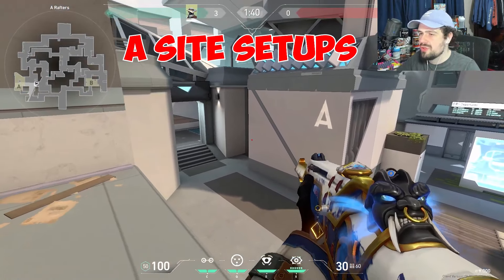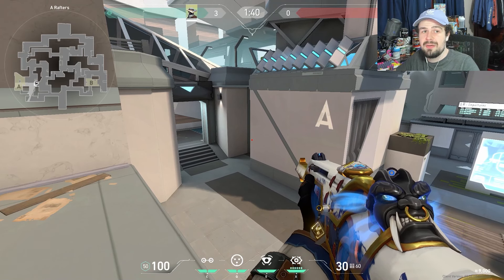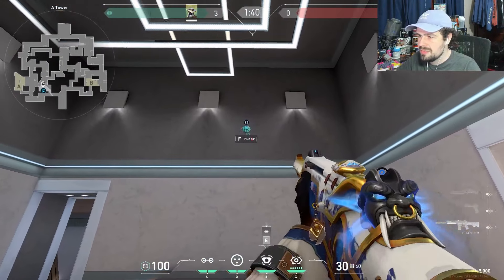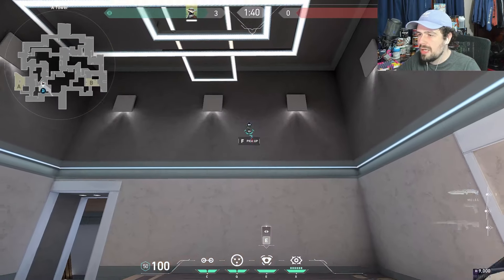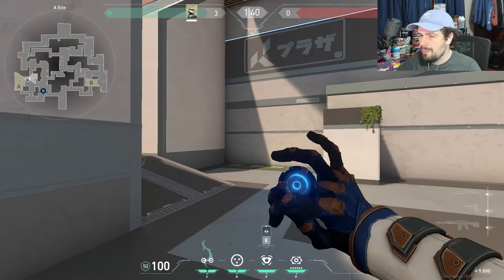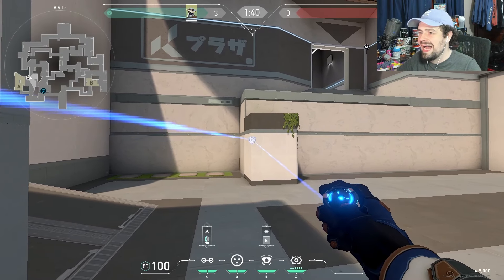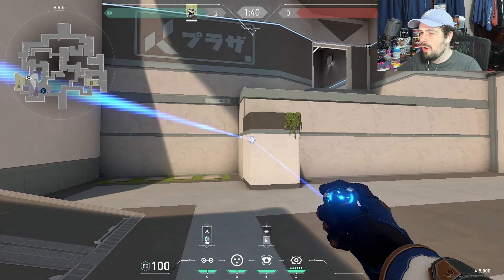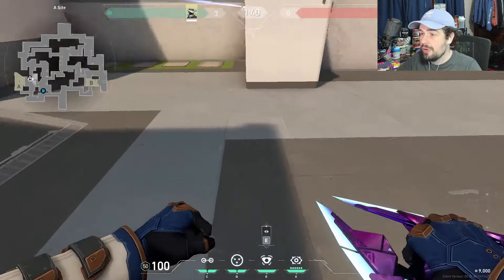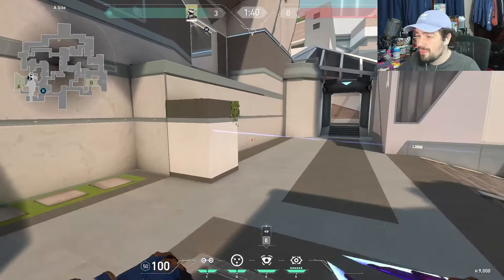For the A site, here's a deadly retake setup that gets you two to three kills without even playing in the site, so your teammates can rotate and you can retake with numbers up. First, throw your camera up here against this wall — it lets you see people walking up ramp and they can't even see it to break it. For the first trip, point your crosshair to the right as much as you can and aim it as high as possible while standing up, so people walking into site will bump their head on the top of the trip.